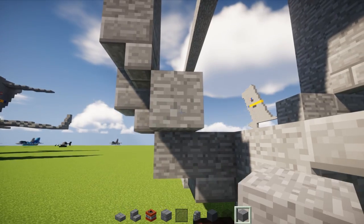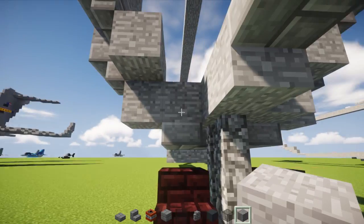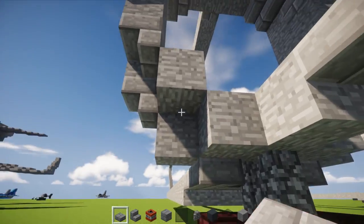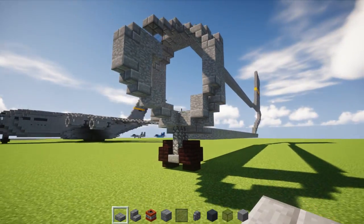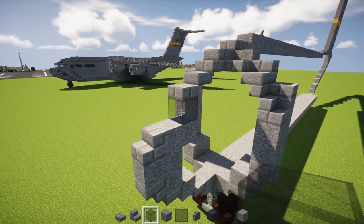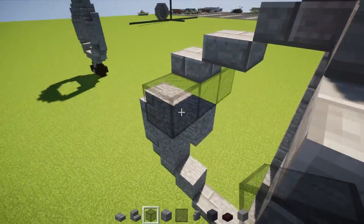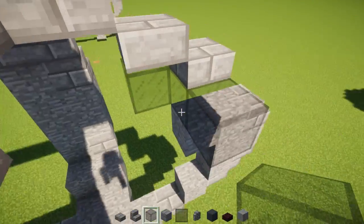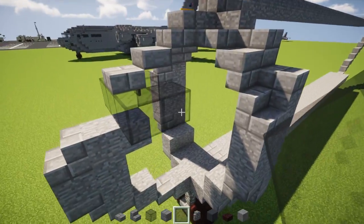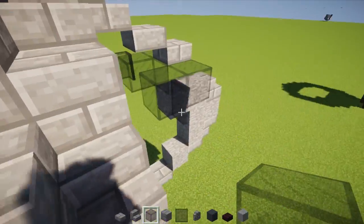Add a stone block, then both sides with stone block so it's three blocks wide. Also add a stone brick slab underneath this part. So it looks like this so far — really nice.